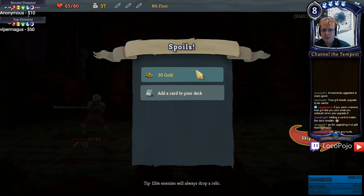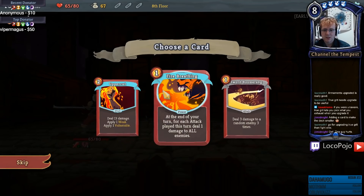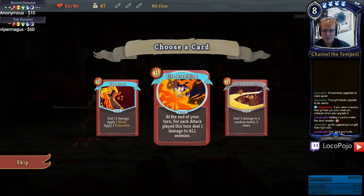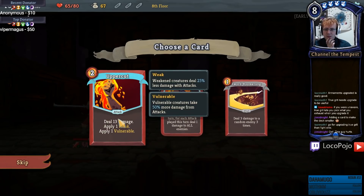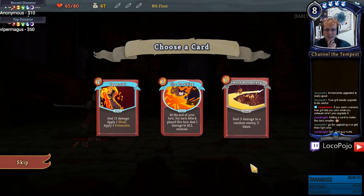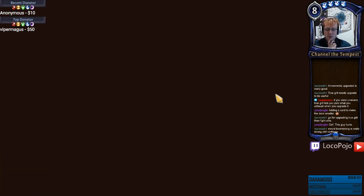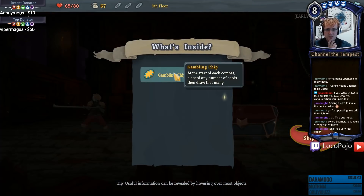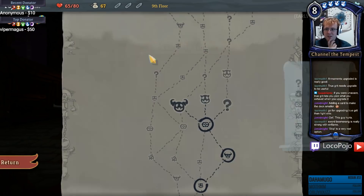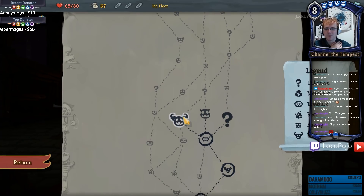Meat on the Bone - oh wow, even more healing. I wonder if it applies before Burning Blood or after. Uppercut's fairly strong but tricky. Fire Breathing - for each attack you deal one damage to all enemies, that's okay but not as good as strength. Uppercut costs two, that's a little bit expensive. Sword Boomerang - yeah no, I think we just skip this one. We want to keep our deck fairly small. Gambling Chip - at the start of each combat discard any number of cards and draw that many, that's a really good way to get powers activated early. I can fight another elite immediately and with Meat on the Bone I'm happy to fight as many elites as I want.